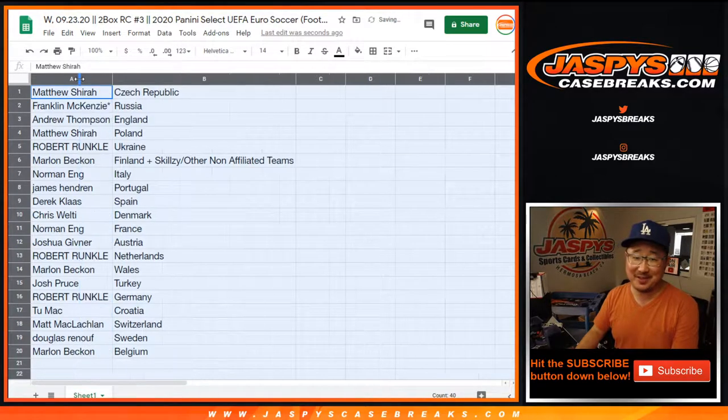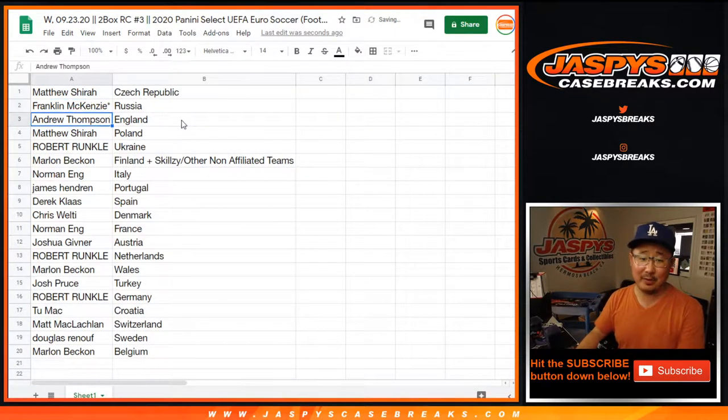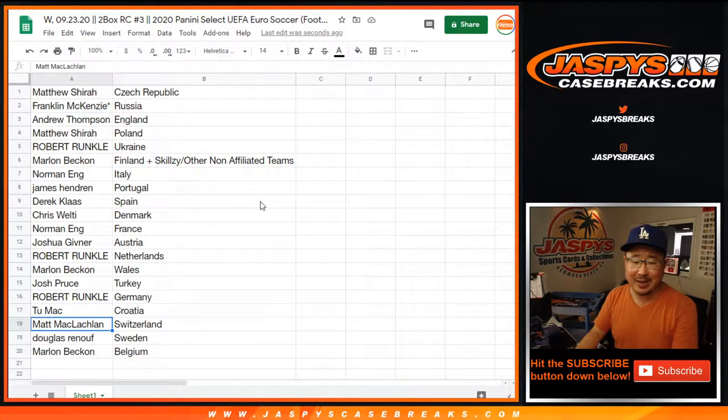Matthew with the Czech Republic. Franklin with Russia. Andrew with England. Matthew with Poland. Robert with Ukraine. Marlon with Finland. Norman with Italy. James with Portugal. Derek with Spain. Chris with Denmark. Norman with France. Josh with Austria. Robert with the Netherlands. Marlon with Wales. Josh with Turkey. Robert with Germany. Two with Croatia. Matt with Switzerland. Douglas with Sweden. And Marlon with Belgium.